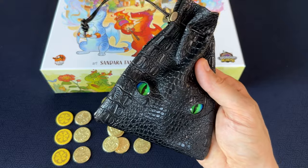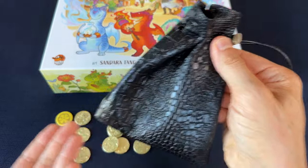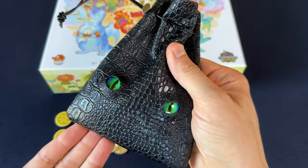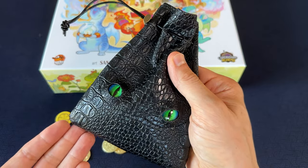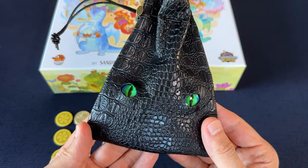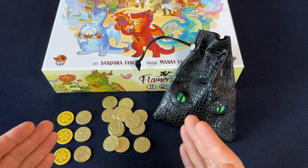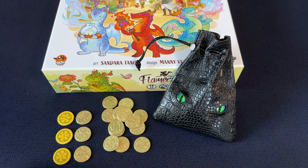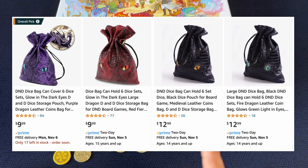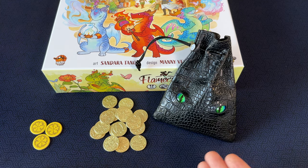The 100 count set of dragon coins also came with this faux leather dragon scale pouch, which is actually better quality than I expected — it even has a spring clip for the drawstring. One side has a set of glow-in-the-dark dragon eyes, which is kind of cheesy but actually matches the Flamecraft theme pretty well. My girlfriend thought it looked like the dragon from How to Train Your Dragon. If you go with the smaller 50 count set, that set comes with a more standard leather pouch, though Byhoo does sell the dragon eyes pouches separately on Amazon. For Flamecraft, you only need 20 coins, so the pouch doesn't really matter that much to me, but it's a nice bonus.